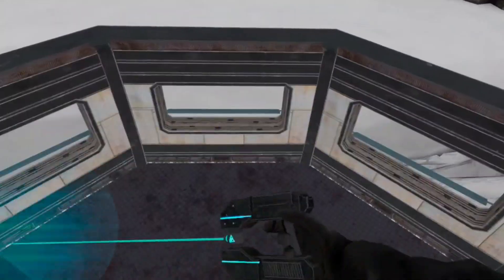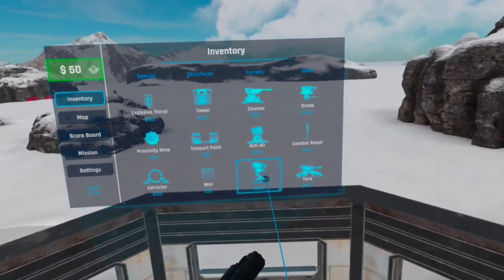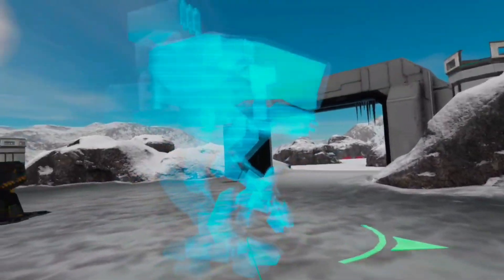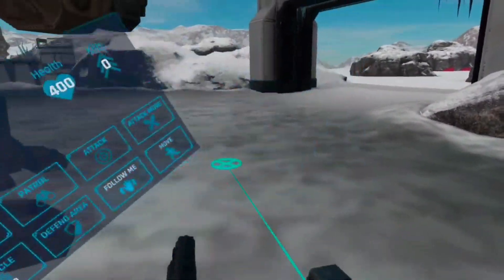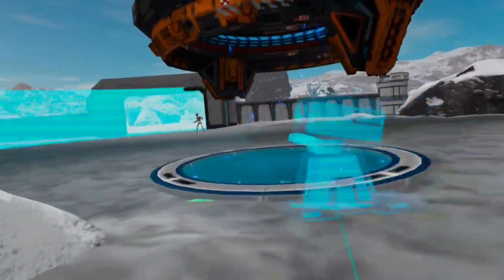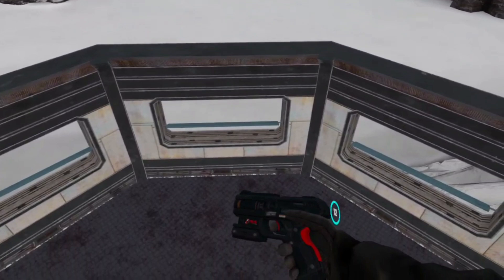I said this game has RTS elements and that is absolutely true. You can spawn different units on the battlefield to help you conquer the bug enemy. You can build yourself an army — everything from little humanoid robots all the way up to big boy mechanoids that look like they came out of Pacific Rim or Titanfall. There's also plenty of support from behind the lines: cannons, anti-aircraft guns, explosive barrels, proximity mines, even a big wall to block the enemy.